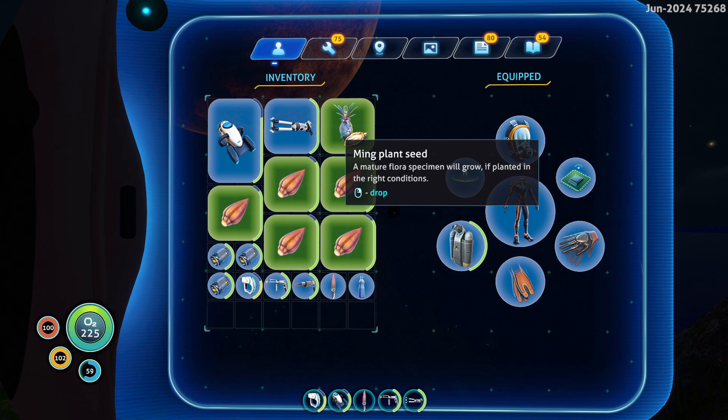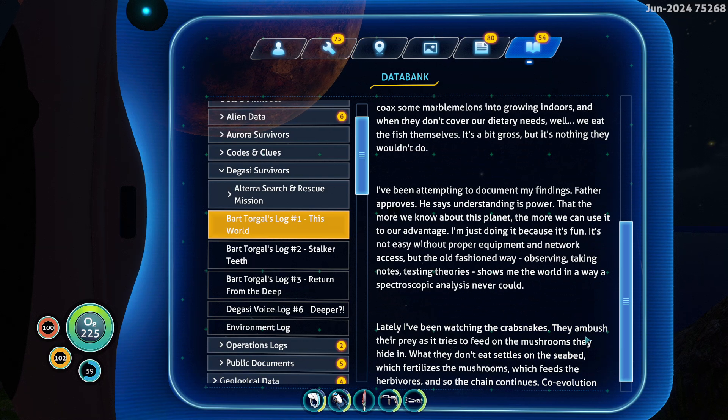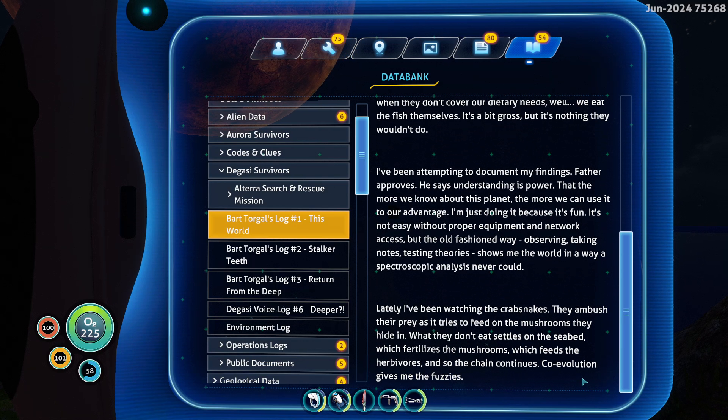[Log continues:] 'I've managed to coax some marble melons into growing indoors, and when they don't cover our dietary needs, well, we eat the fish themselves. It's a bit gross but it's nothing they wouldn't do. I've been attempting to document my findings. Father approves — he says understanding is power, that the more we know about this planet the more we can use it to our advantage. I'm just doing it because it's fun. It's not easy without proper equipment and network access but the old-fashioned way — observing, taking notes, testing theories — shows me the world in a way a spectroscopic analysis never could.'